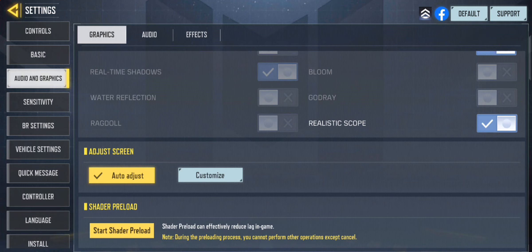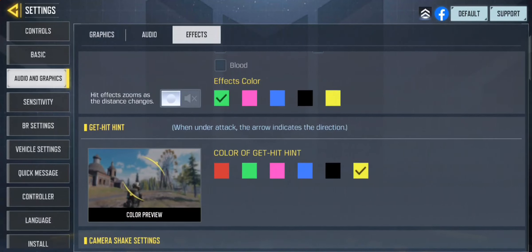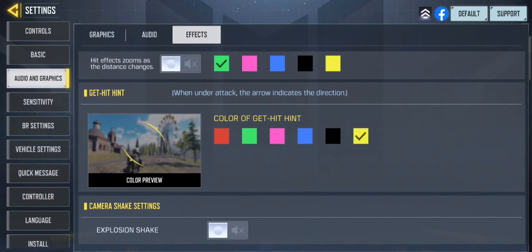I'm going to save audio settings for a different video because there are some specific things I want to show — having the wrong audio settings puts you at a real disadvantage. For effects I keep mine on Tactical Flare. Things like Classic Flare or Battlefield Smoke are distracting — the explosion effects can block your view when shooting an opponent. Tactical Flare still looks cool but stays minimal and out of the way.